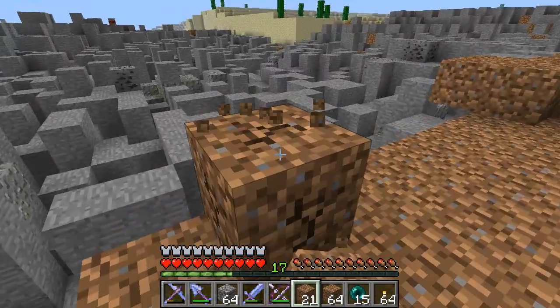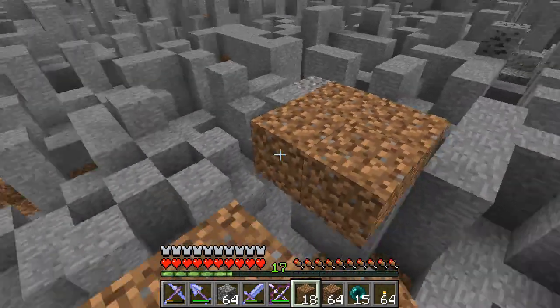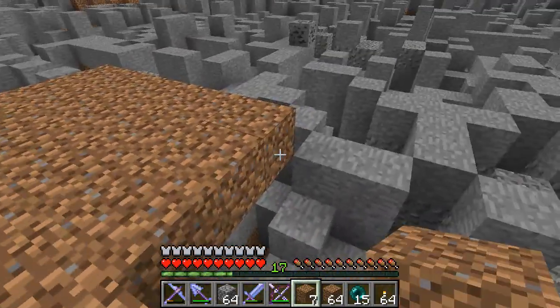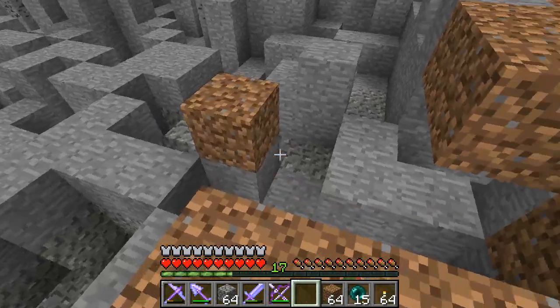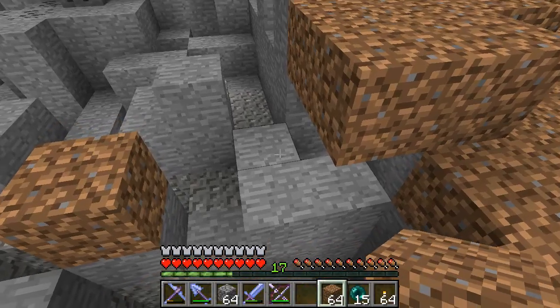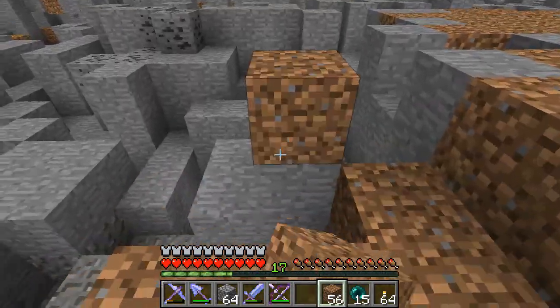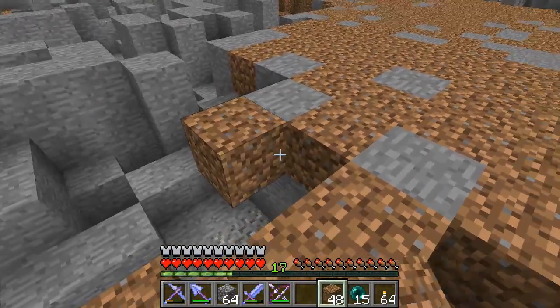With a burr grinder you've got two cylinders — an outer cylinder and an inner cylinder — and the coffee is ground between them. The setting you choose is the distance between the cylinders, so only pieces that get ground small enough fall down to the bottom. It's a much more specific grind. It also doesn't heat up the beans and cook the oil out of them before you even brew your coffee.